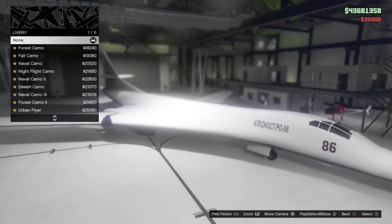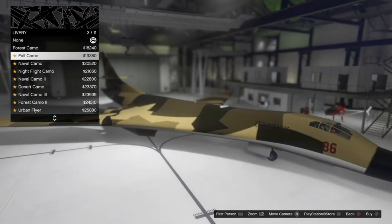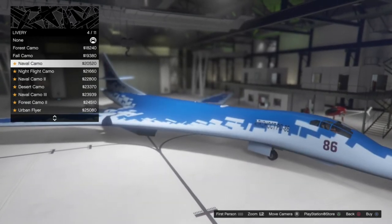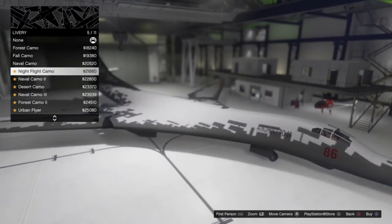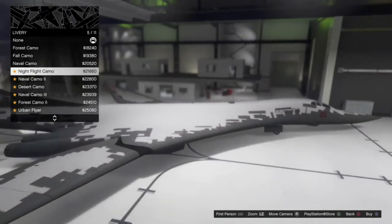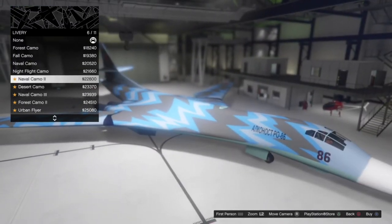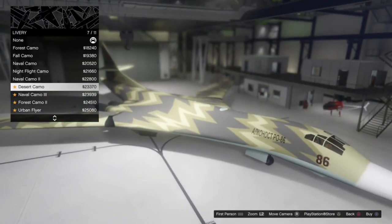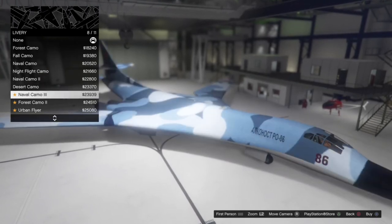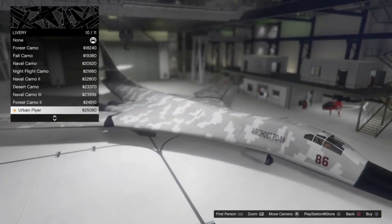For handling, we'll go for race handling. There are a few liveries: we've got forest camo, fall camo, naval camo — that looks pretty weird — night flight camo which is basically naval camo in different colors, naval camo two — these look really weird — desert camo which also looks a bit strange, naval camo three, and forest camo three.